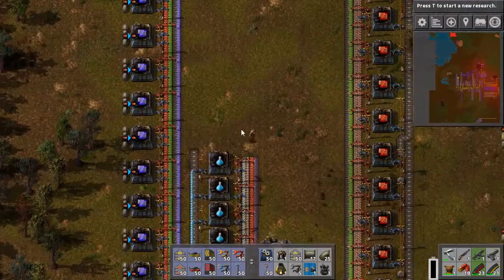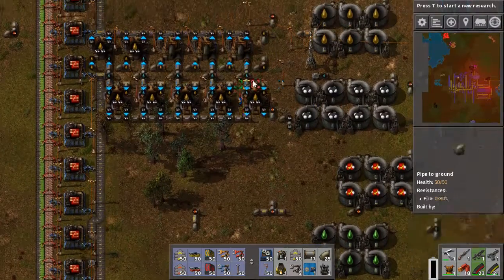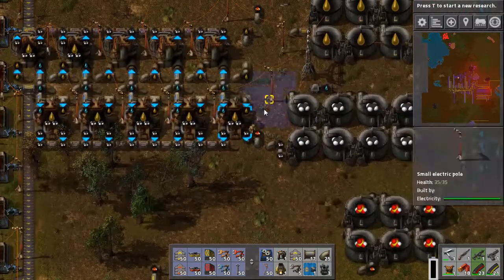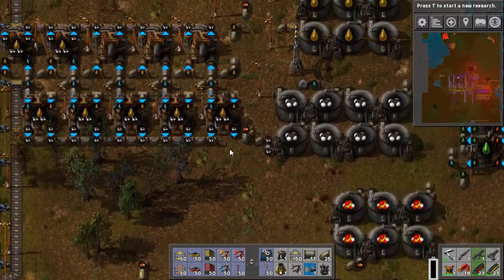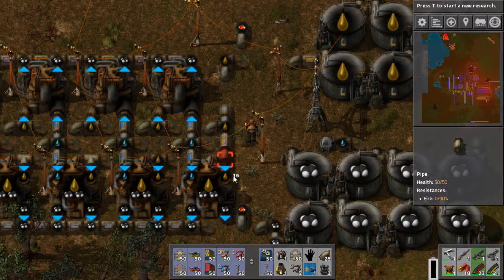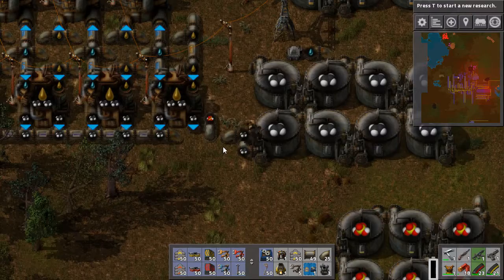We have one downfall: we don't have any petroleum anymore. We ran out. I've been cracking as much as possible. We've still got 900 there, so this is all set up to still be cracking. Oh my God, that was screwed up here — I got to fix this. Boom, now we're good. I've been playing for a while and that wasn't even working. Good to know.